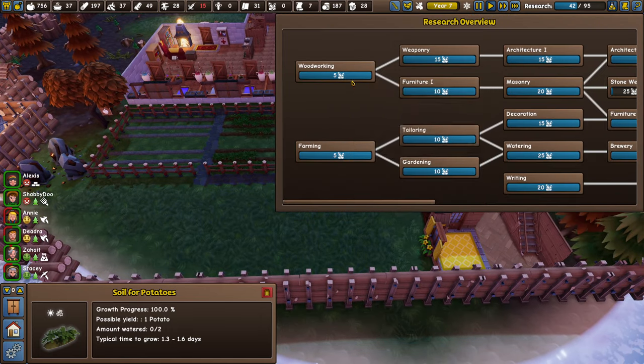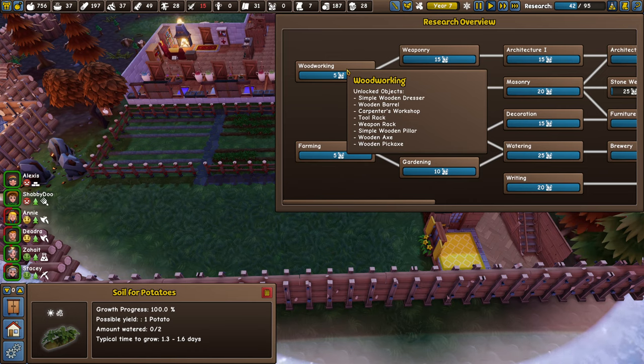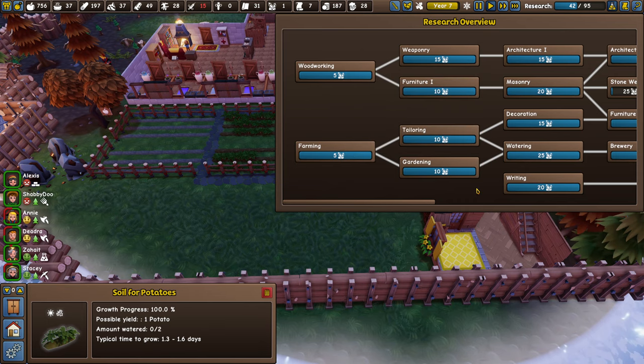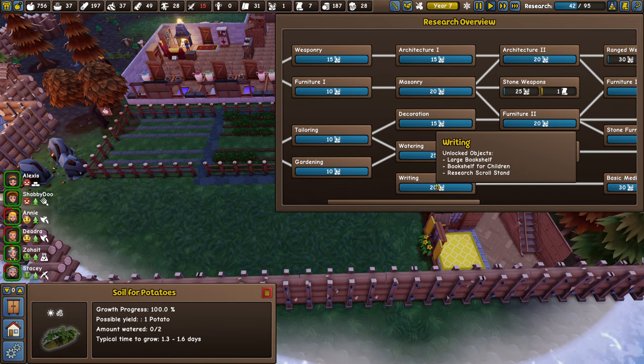Woodworking is another great one to get next because it's cheap, and you can use wood to make tools which you can potentially sell to the trader. Money is a big thing in the game — you can buy and sell with the trader. Wooden tools are great for that, and also for upgrading your people. Your colonists kicking trees and rocks will eventually break their arms and feet, so wooden axes and wooden pickaxes substantially lower the chance of that.